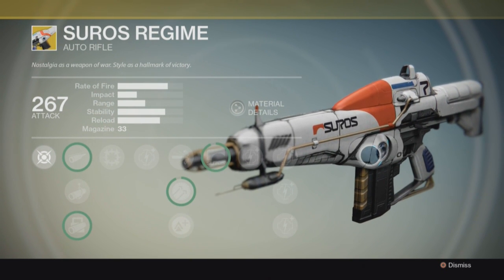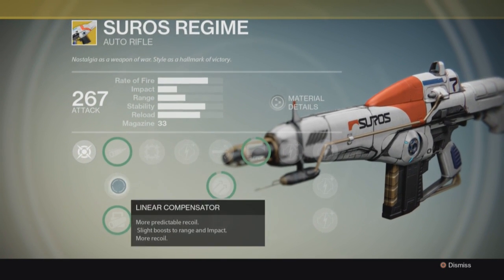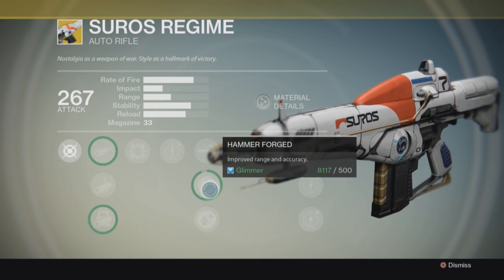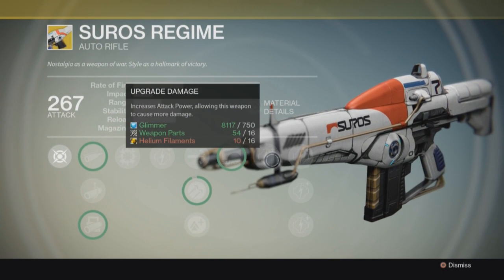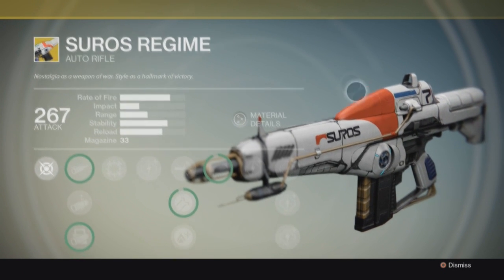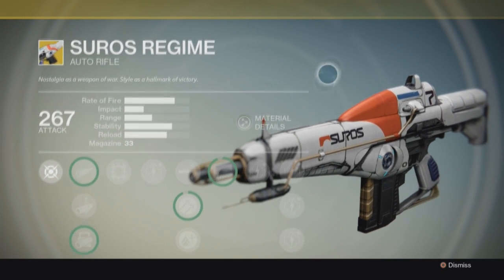As you can tell by all these different upgrades, you've got tons of stuff you can upgrade - you've got the lightweight, you've got the hammer forged, and all of this. It is basically just so crazy. This thing is a true exotic weapon, and as you can tell by the looks of it, it is just amazing.